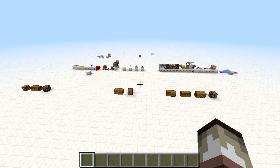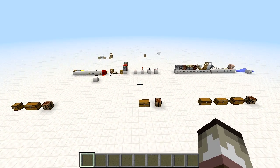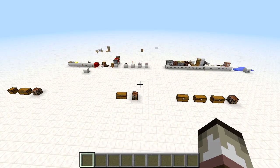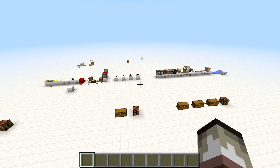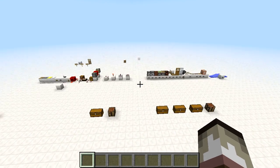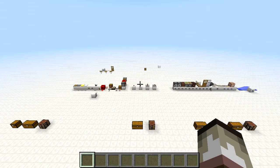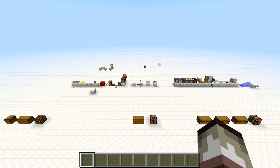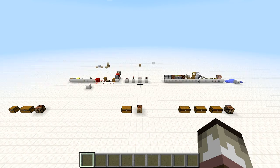That concludes our episode for today — some very basic stuff that you probably already knew. Next time we'll go into how redstone powers things. Just remember there are inputs to your circuits and then there are your outputs. You don't have to remember how to craft them all, but it's pretty helpful in survival mode. Hope you guys enjoyed, and I'll catch you guys next time.